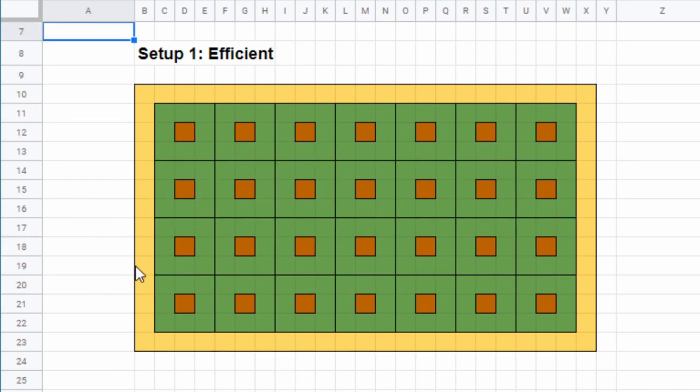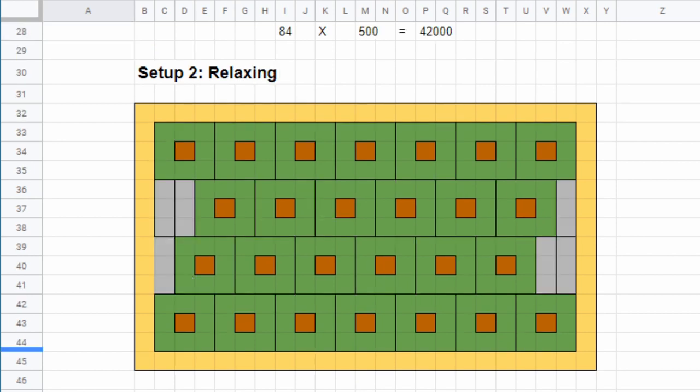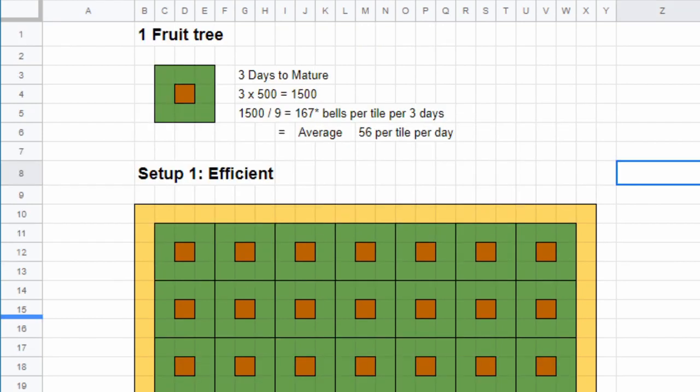The efficient setup makes a little bit more money, but it is not as comfortable in my opinion. If you planted trees like this in the relaxing setup, you will miss out on a small amount of money, but it will be easier to spot the fruit on the ground. If you want to take a close look at this spreadsheet, you can do so by clicking the link in the description.